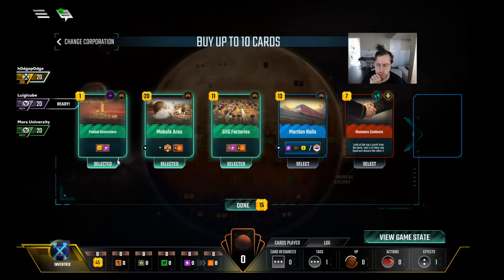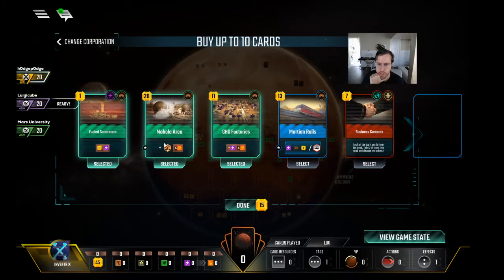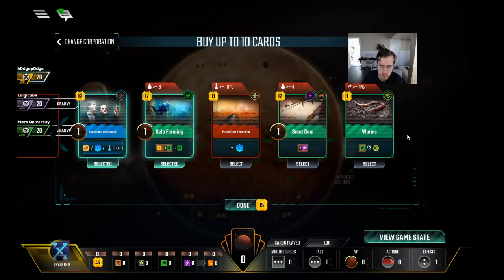So hang on, this is 31... 32 plus 15... what's 32 plus 50? 47. So we can afford this if we put Mohol on steel. We're going first. It's Phobolog, which we're definitely not picking with this hand. Filter and I are debating whether or not we want to take Adaptation Tech with Kelp Farming — I'm saying yes and he's more on the fence. If we open with Mohol on the steel we can go ahead and play Generators into Factories.